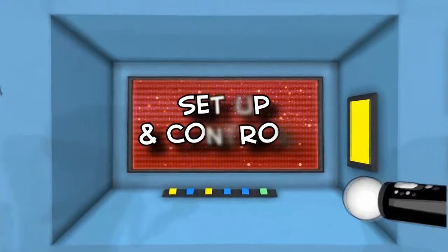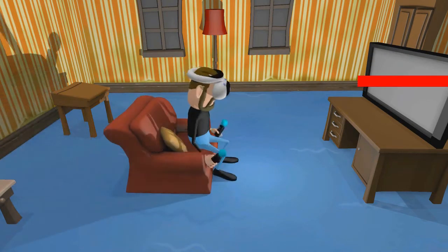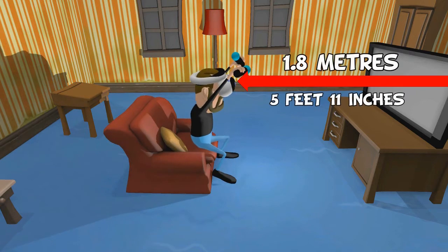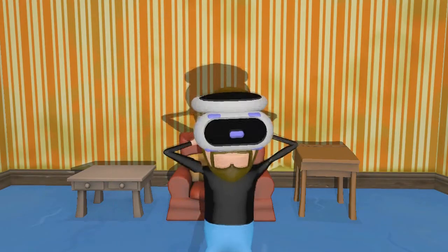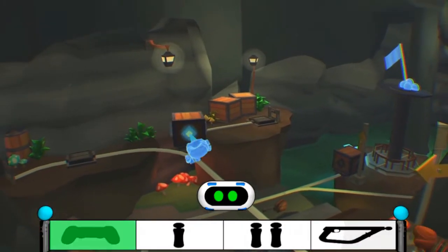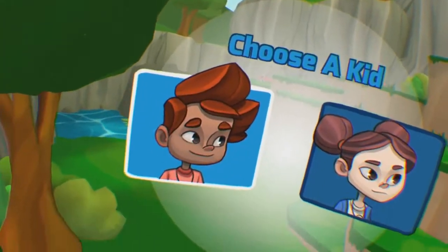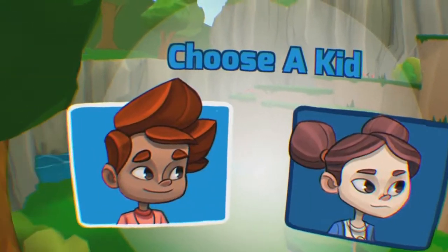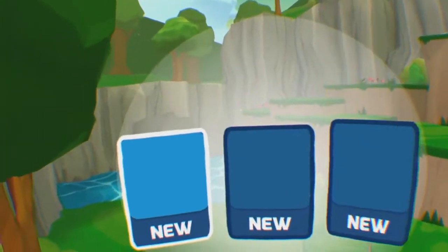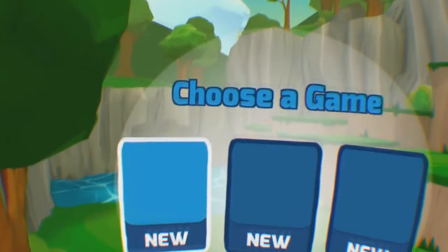Now let's take a look at the setup and what controllers the game supports. I played this game in a seated position just under 2 meters away from the camera. The head tracking was fine and the game did not make me motion sick. This game is played with a DualShock controller — the other controllers are not supported. At the beginning of the game, you can actually choose whether you want to play as a boy or a girl. The game does support up to 3 save files, which is great for families and is often absent in VR games.